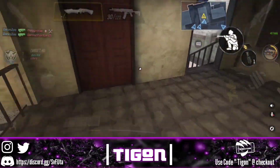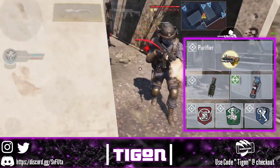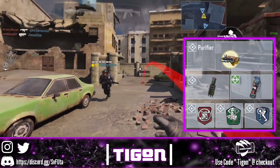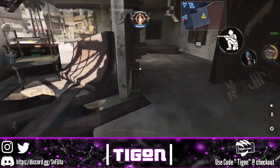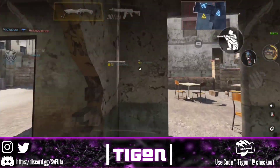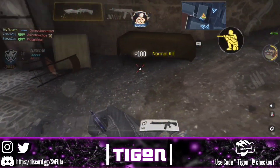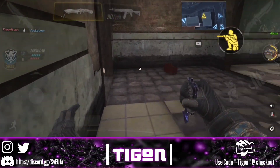For perks, you can only use three, so let's get into it. First is Lightweight, which lets you run faster overall — very important since with a knife you need to move as speedily as possible without getting caught. I've tried other combinations and I feel Lightweight is best for this class. If you need a little extra help, the healing perk is really good because it lets you heal faster after an engagement so you can quickly get back into another knife fight.